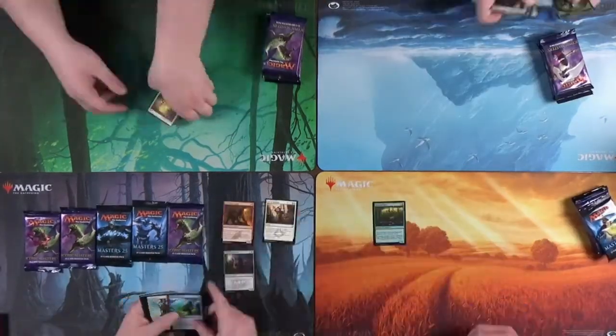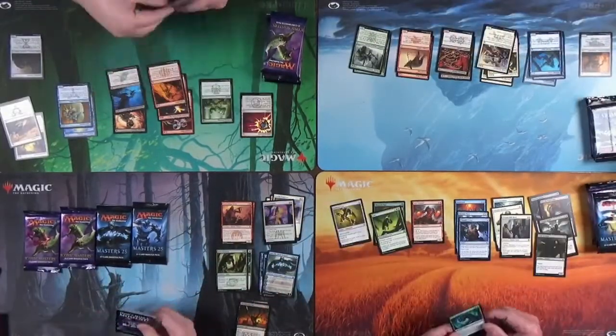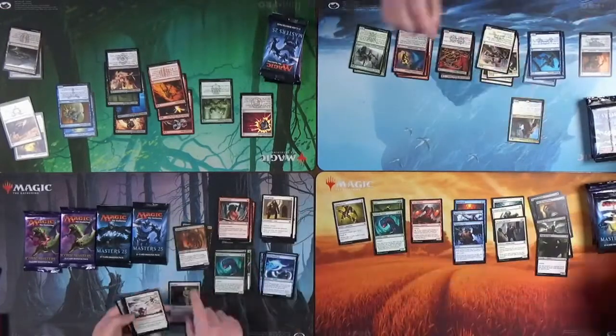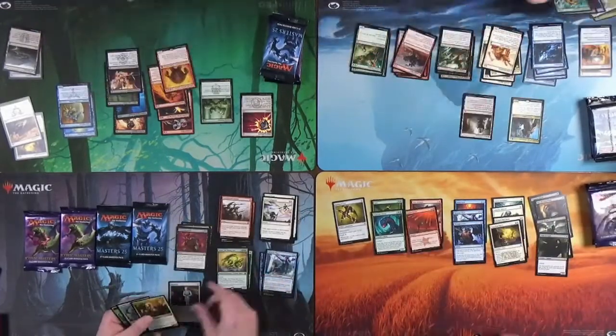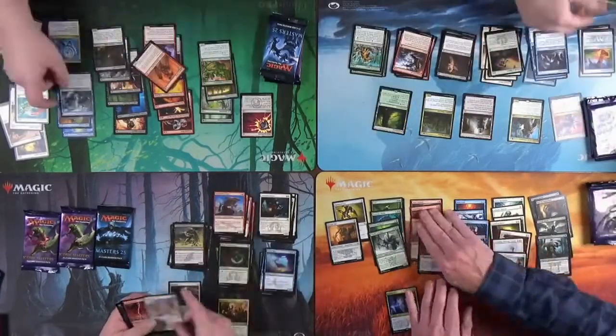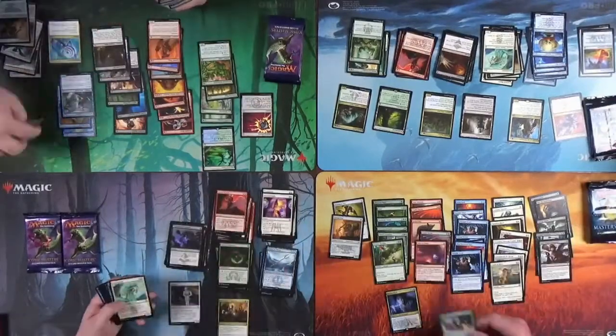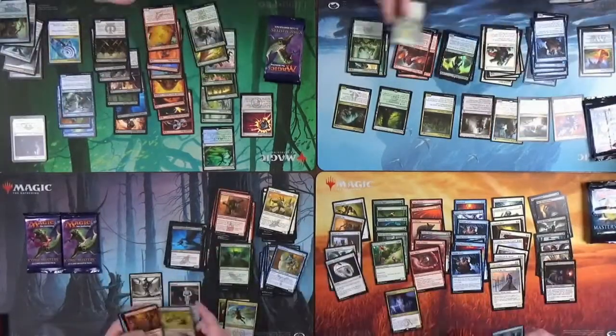After building our sealed decks, I ended up going blue-red because I opened a Jace in one of my Masters 25 packs, so I kind of had to force it. I probably had better removal in black, but I just have to play it. I got a Mark of Mutiny and an Act of Treason, so it could be a lot of fun.